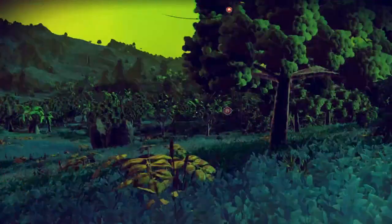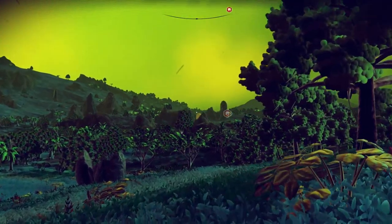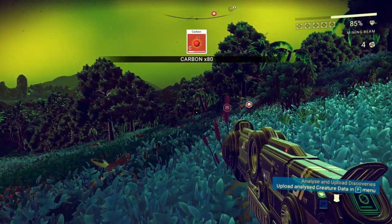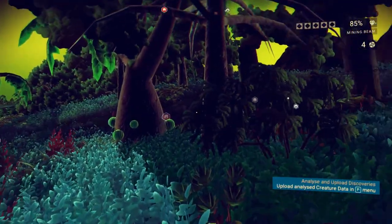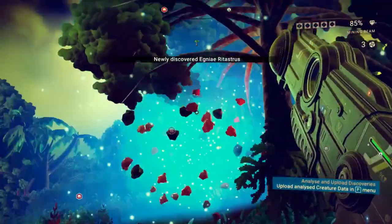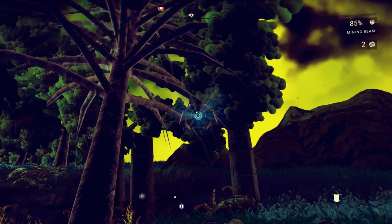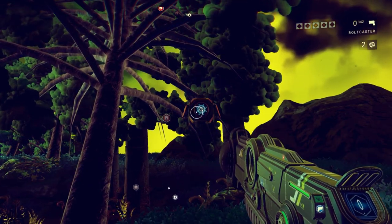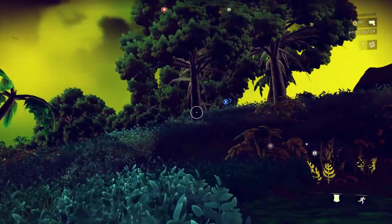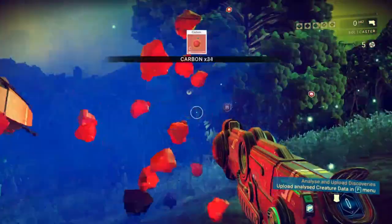Oh, I'm hearing creatures — where? Wow, the sky is awesome over here. Let's check out the tree — let's try the plasma launcher. 80 carbon in one shot — don't mind if I do. Sentinel — you want some? That's what I thought. 80 carbon per tree — that is actually really, really good.